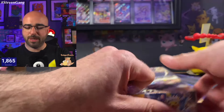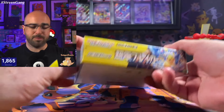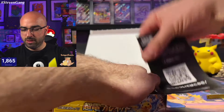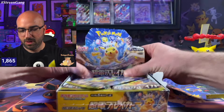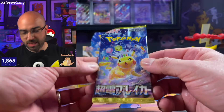Alright, here we go. So we've got our pull tab here on the front. We get the sides all nice and on display. And there you've got it — classic Pikachu artwork. You can see it here on the monitor. Let's do this.